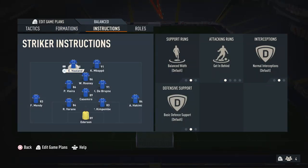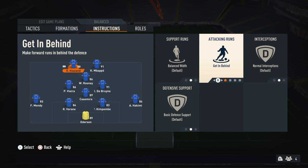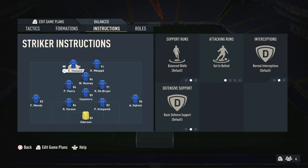Moving on to instructions — I've found this works very well for me because it makes the formation balanced. For the two strikers, I use get in behind. This gives more movement to your attackers — they're always looking for that over-the-top ball, which is very strong in this game. If you've got lengthy players like Haaland, they start their run early and get up to speed before you play the ball. With a lengthy player already running, they're basically unstoppable.